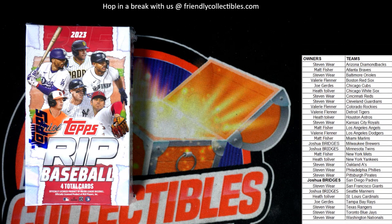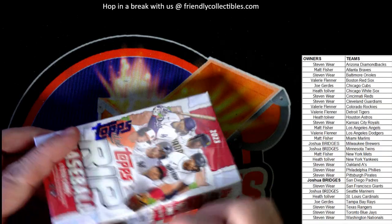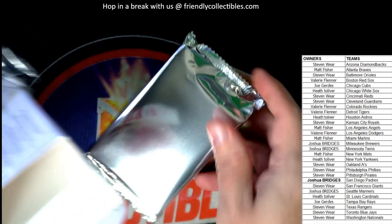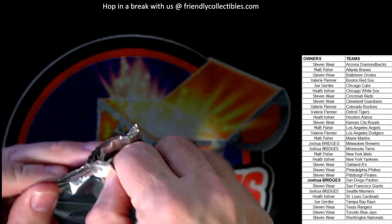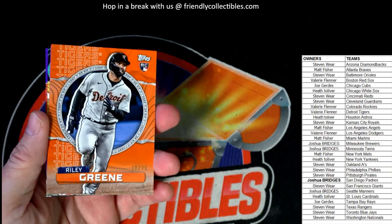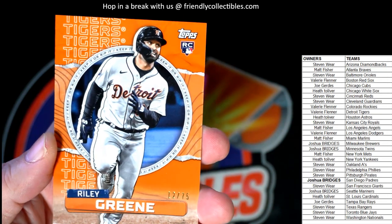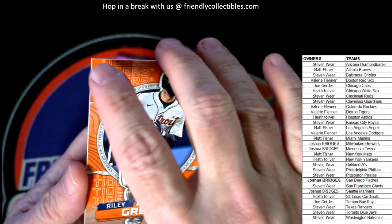Alright, Topps Rip Baseball — let's do it. Good luck guys, let's pull something good. So first up is a Riley Green rookie card, numbered to 75 — number 12 of 75 — Detroit Tigers. That one's going out to Valerie.